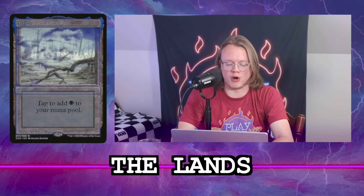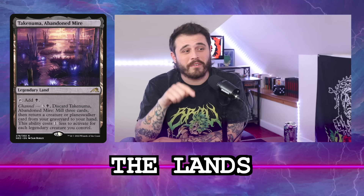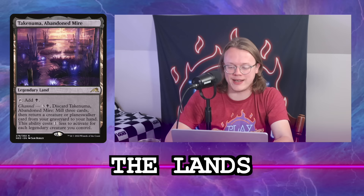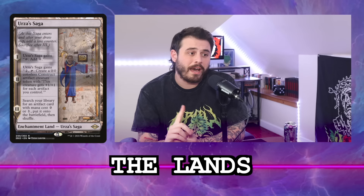Otawara and Takenuma are both in. With Takenuma you can Vampiric Tutor Walking Ballista to the top, then use Takenuma to mill it over and draw something else — that's big brain. Urza's Saga doesn't get Agatha or Walking Ballista since they're not zero or one mana cost, but it gets Sol Ring, Grafdigger's Cage, Sensei's Divining Top — good enough. Morphic Pool and Underground River round out two-color lands.